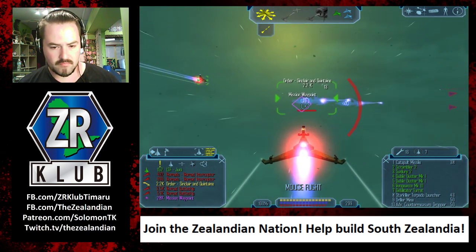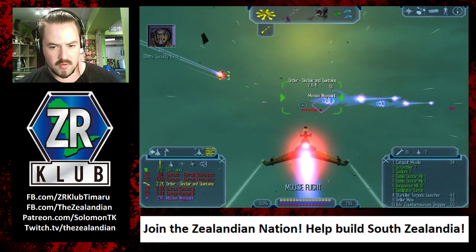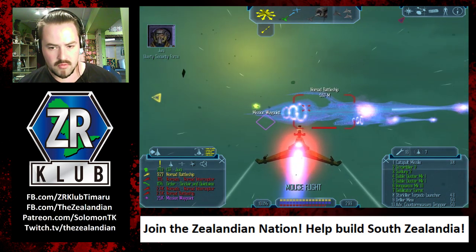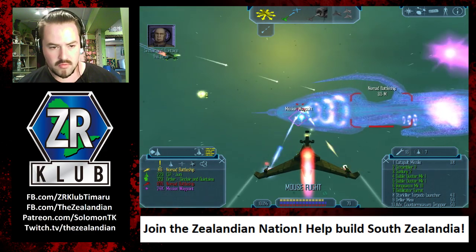Colonel Zane, make sure that Quintain and Sinclair get safely to the rallying point. Yes sir. Trent, we have to protect the transport at all costs. Quintain, keep heading toward the Osiris. Understood - we have to get out of here.